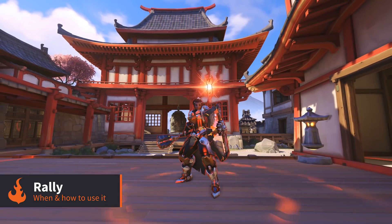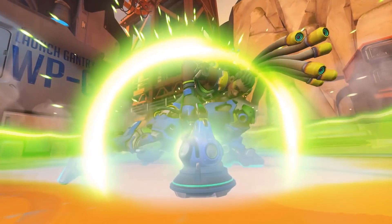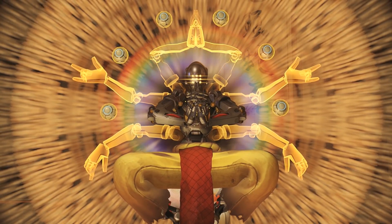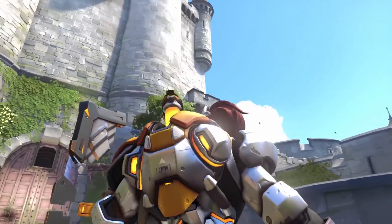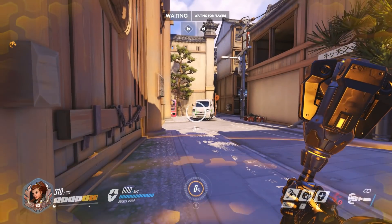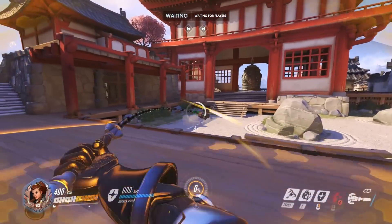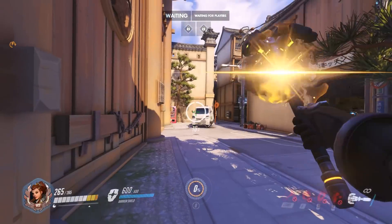Let's take a look at her ultimate, as it's pretty unique. The first thing to understand is that it's terrible at countering enemy ultimates. While Zen or Lucio can negate the damage from a Dragon Blade, Rally will barely make any difference — Transcendence gives 300 healing per second while Rally gives just 30 armor per second. Instead, you have to think about Rally as a pre-emptive ultimate that you're going to be casting outside of combat most of the time. The ideal situation is to activate Rally about five seconds before entering combat.